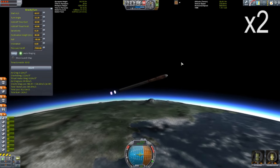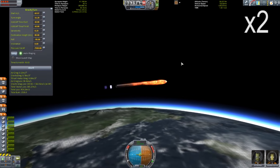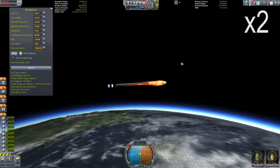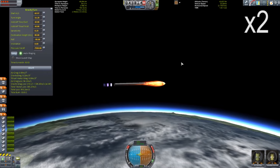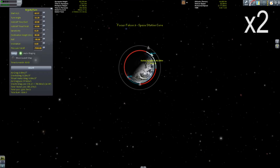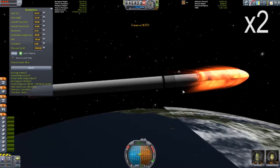You'll also notice at the beginning it said 'save or use previous best launch,' which seems to be all about Delta V budget — using the least amount of Delta V to get into orbit. I'm running this at times two, but it's actually even more than that because I had physical time warp going as well, times four.